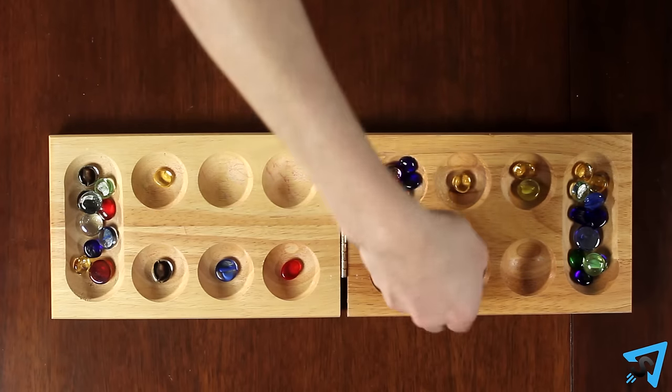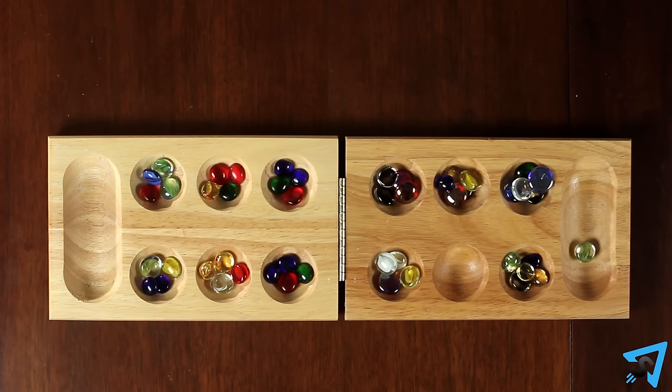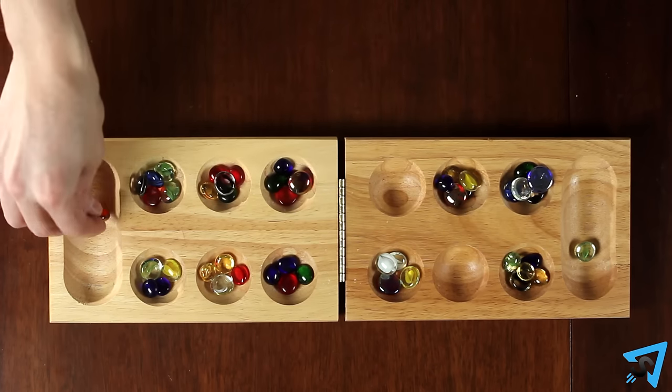If you run into your opponent's Mancala, skip it. If the last piece you drop is in your own Mancala, take another turn immediately.